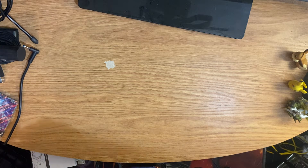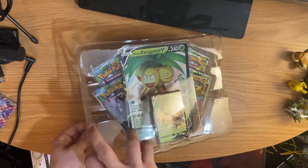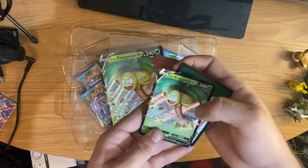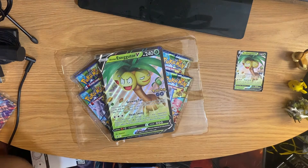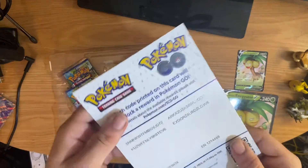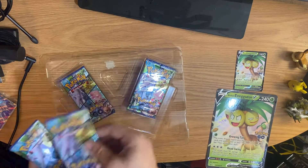Out of all the boxes I've opened for Pokemon Go, I actually have not opened an Exeggutor V even off camera, so this is actually my first box of the Exeggutor V. Let's see what we get here. Of course we get the Exeggutor V card for the promo — I'll put that in a sleeve — we got our code card, our jumbo card, code cards for the Pokemon Go packs, and then our four Pokemon Go packs.